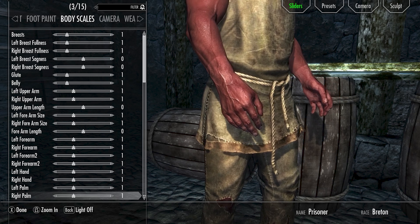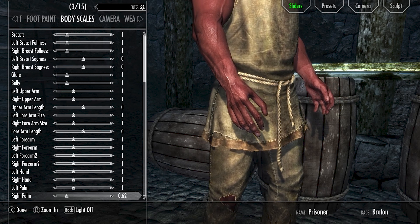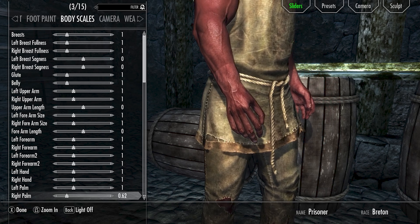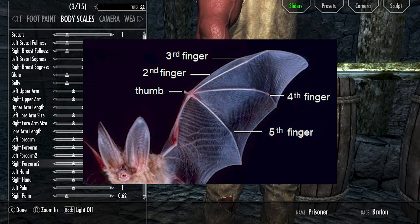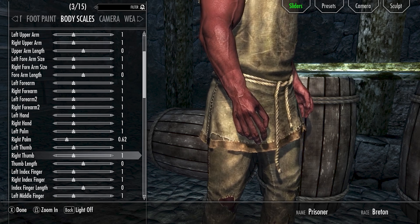The character is going to be a worshiper of Molag Bal, like a vampire Daedra hybrid. Bats are actually called chiroptera, which means 'hand wing.' If you look at a bat's wing up close, their wings are actually their hands with fingers and a thumb digit. So we'll give him these weird long digits and small palms to represent that.